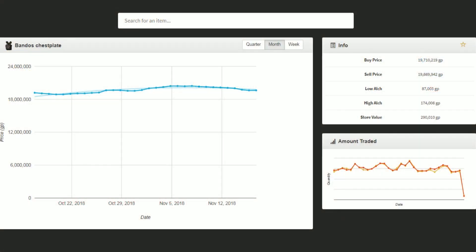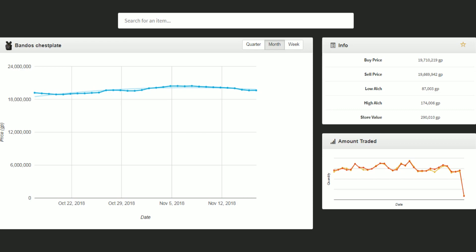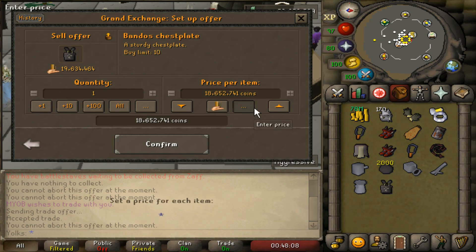If you have like 8 hours or you're about to go to bed and want to buy new equipment, depending on how expensive the piece of armor is — if it's like 20 million coins — a good reference is to try to save about 10%. So for a Bandos chestplate where the average sell price is around 19.66 million, I'll try to maybe save about 200,000 coins. On the Grand Exchange I'll buy the piece of armor for like 19,400,000 and put it up.